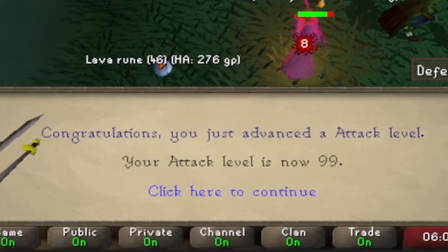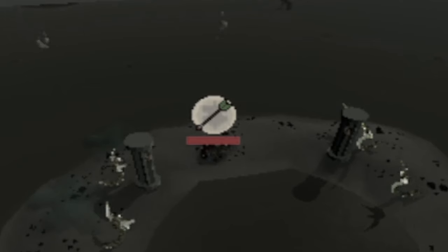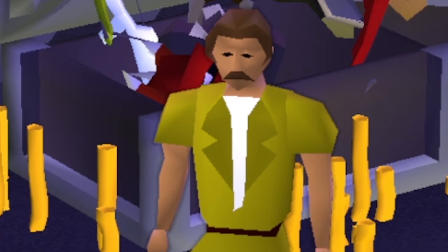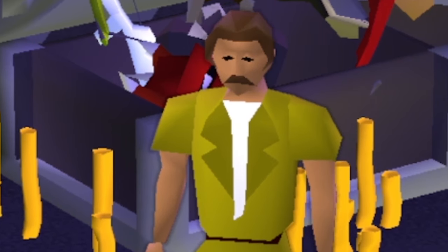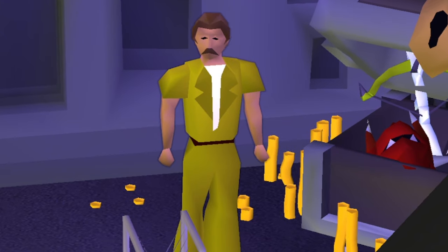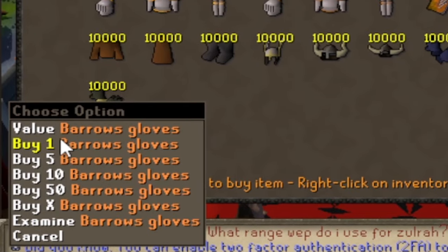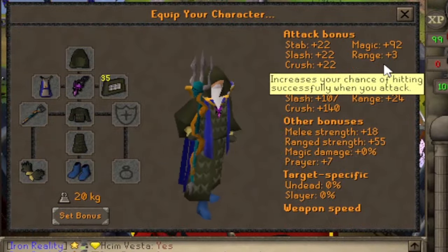99 Attack! Heading back to Zora — I'm not going to die. I'm sick and tired of dying. The fact that we've not even got Zora below 200 HP really scares me. An upgrade to our magic gear is needed: magic cape equipped and also the barrows gloves. These two small upgrades boosted our magic damage by plus six.